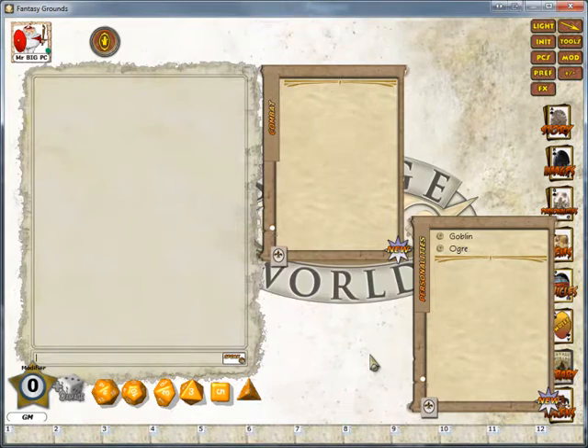Hello and welcome to the final part of my how-to use the combat tracker when playing Savage Worlds Online with Fantasy Grounds 2. Today I'm going over the group entry and using effects.